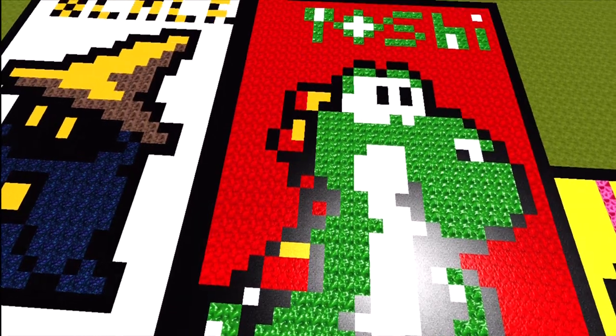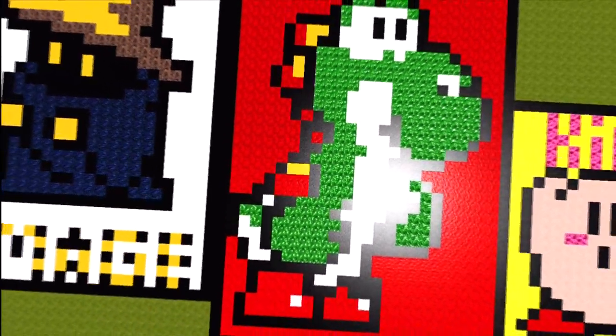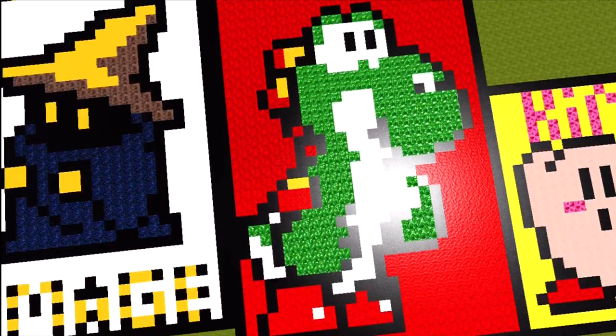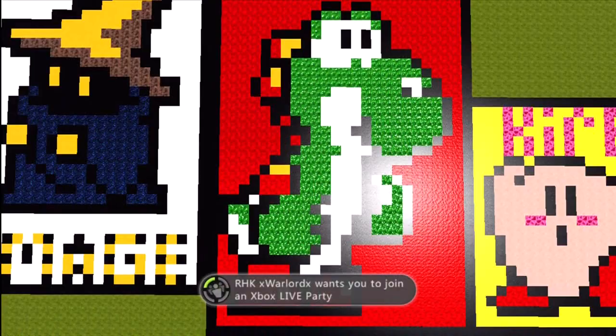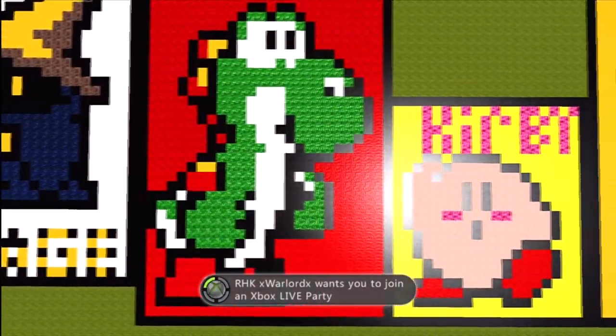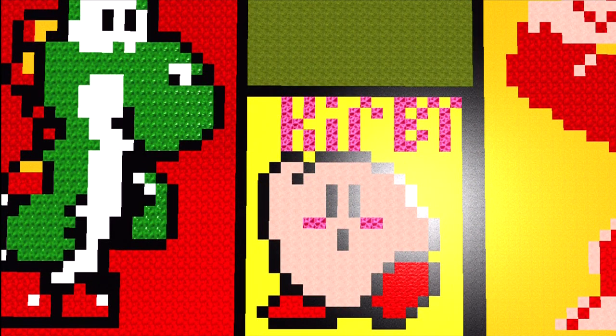Here's Yoshi. As you can see, Yoshi is super green and has his whole butt thing going on. We kind of screwed that up twice and had to redo that whole part. We even put in the detail of the little shine on his boots.